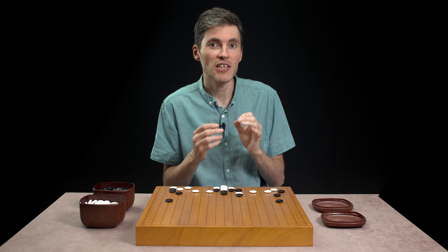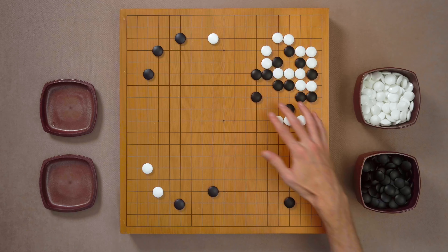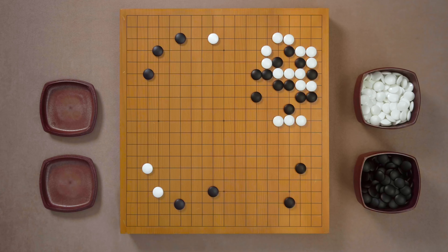So when white cuts, just give them up — atari from the outside. White now has to extend, and we push. White stones are short on liberties, so white needs to respond, otherwise black will block and the white stones are captured. So white needs to extend, and we can gain even more strength by not blocking here. Even this is okay actually, but we can play like this, and white has to bend — another move here, and another one. All of these moves in sente.